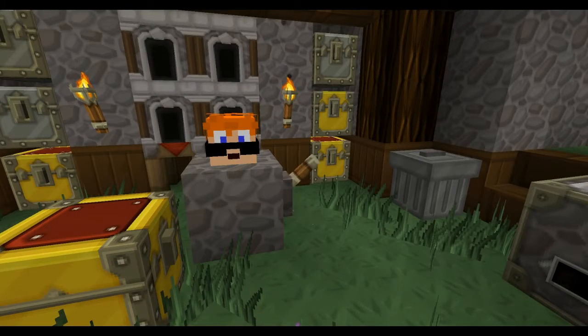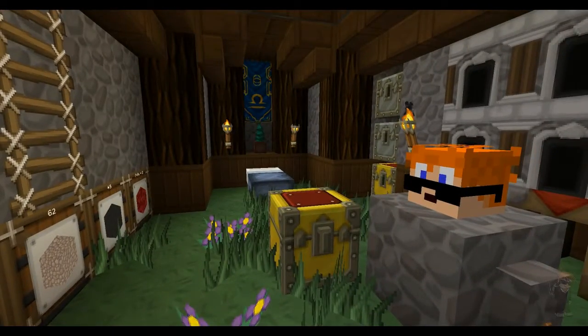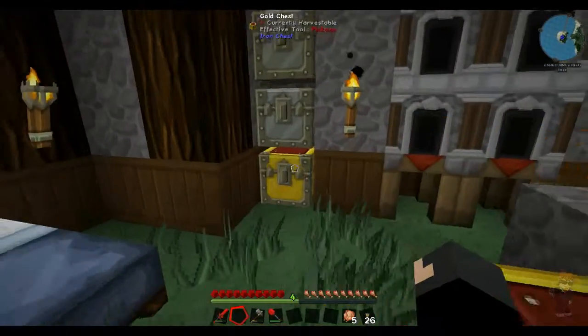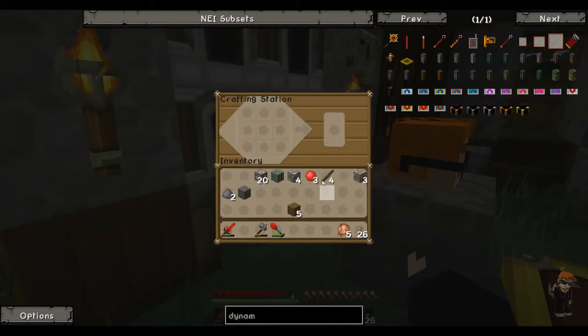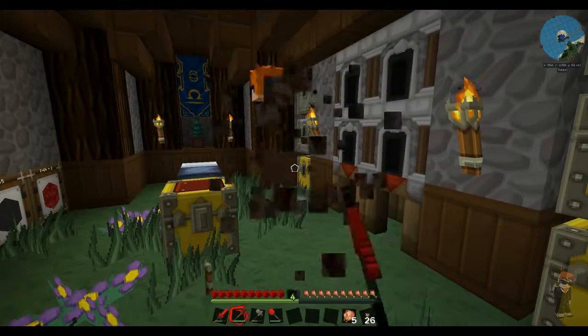Bonjour Agents and welcome to episode 15 of Feed the Beast Infinity. I've got no pickaxe so what I'm going to do is get rid of this dummy dibs here and quickly make a pickaxe. I've got loads of this ruby stuff and there's my crafting table - it's been there all along but how could I miss it. Bam, here we go, another ruby pickaxe. Let's get rid of dummy dibs.